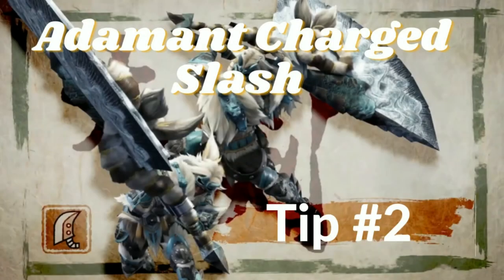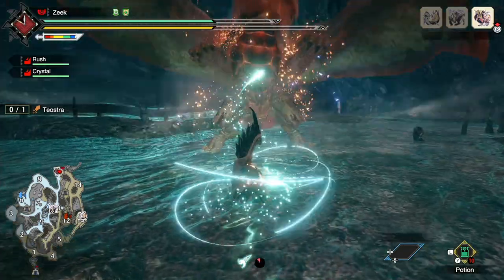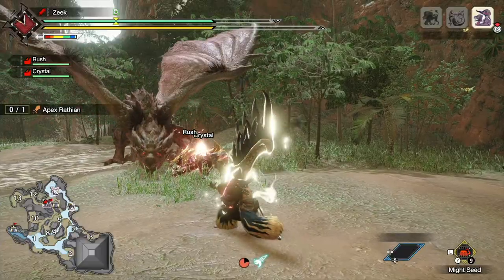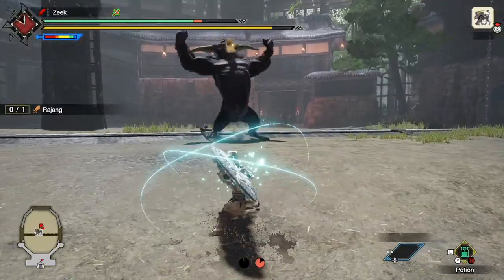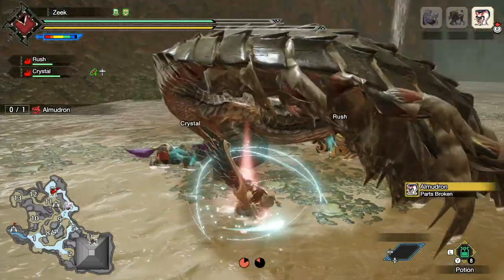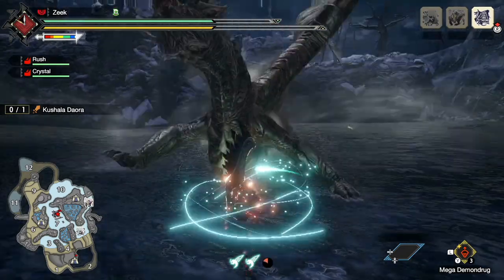Tip number two: all about Adamant Charged Slash. This whole section is dedicated to Adamant Charged Slash, a new switch skill added in Monster Hunter Rise. You have two options in this switch skill slot: Adamant Charged Slash and Hunting Edge. If you're using Hunting Edge, you are straight up memeing on your enemies and you don't need this video. For the rest of us, Adamant Charged Slash is mandatory — it is an amazing addition to greatsword play with a lot of uses and mechanics you may not know about.